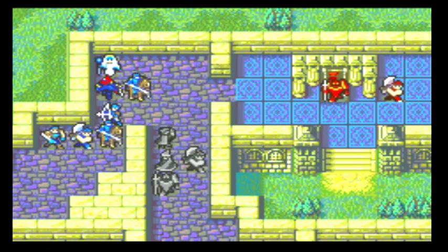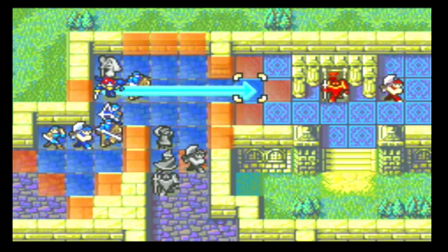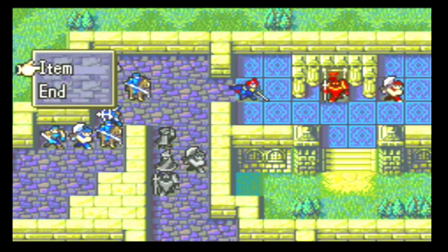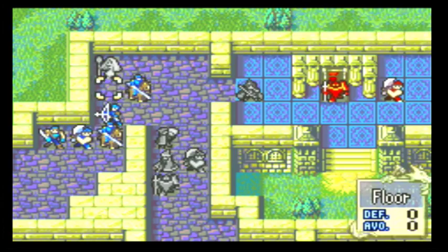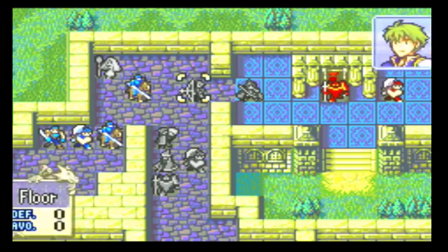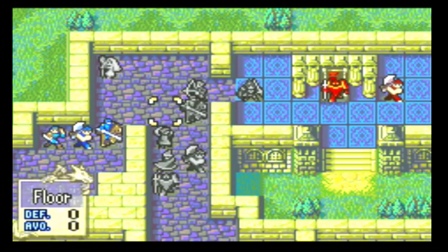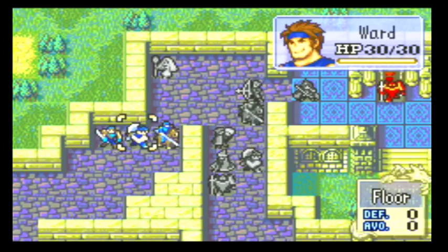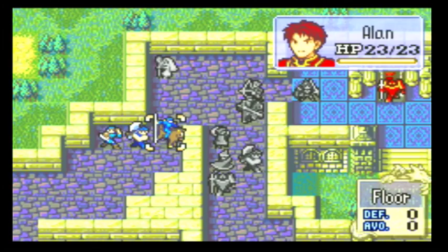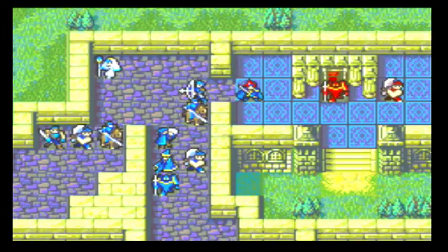Wait, when did Roy get hit? He went up to get to the house the last time we played. Move him here — he can't make it in range. Keep the archer behind him; the archer will shoot. Is that who we want to level up? The archer. Roy will mess up the axe user, so just move Roy one space down.